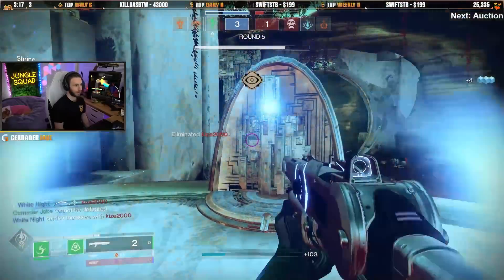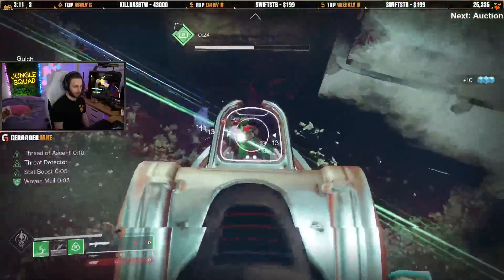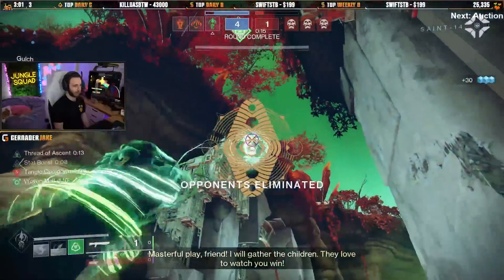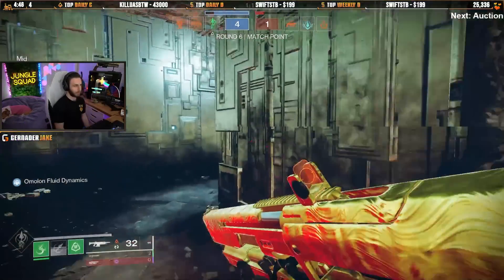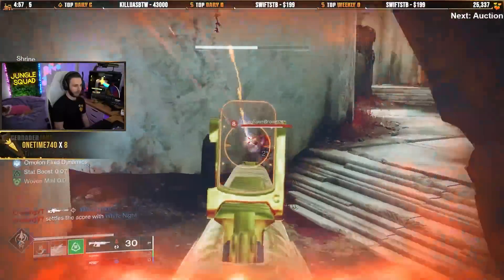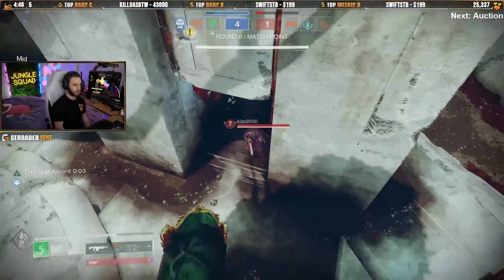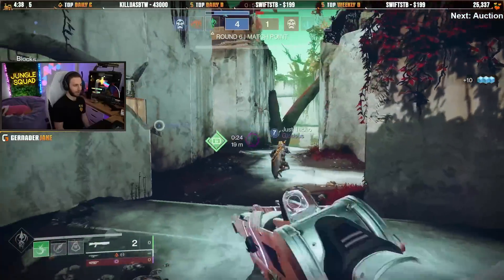That hit everybody, by the way. That's not what I meant to do. I didn't try to cancel my grapple, but I guess I hit a wall so we canceled it. We got Grenade Kickstart on, so now I got both my grenades back. Jinx, thank you for the gifted sub again. Why was I not able to melee there? I'm just tossing. I don't know why I wasn't able to do my little melee out of that — I maybe didn't get enough momentum. That's probably why.